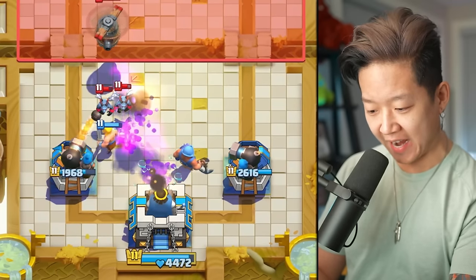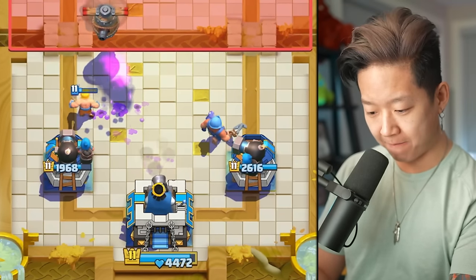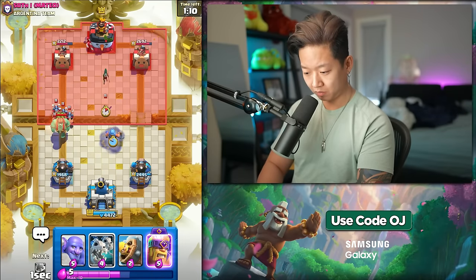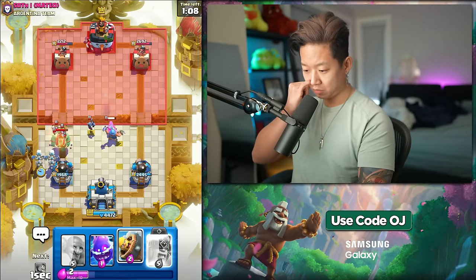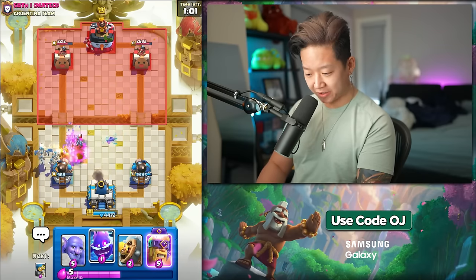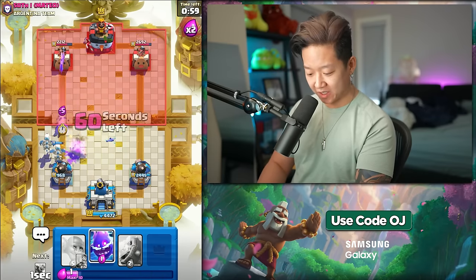Barbarians are the MVP for tanking everything right now. How did nothing connect? If I can slightly hook it — I'll take that win. I'll take anything at this point.